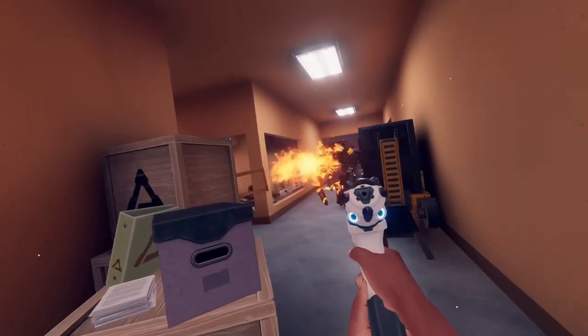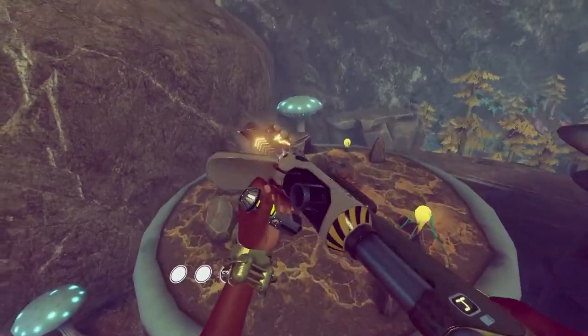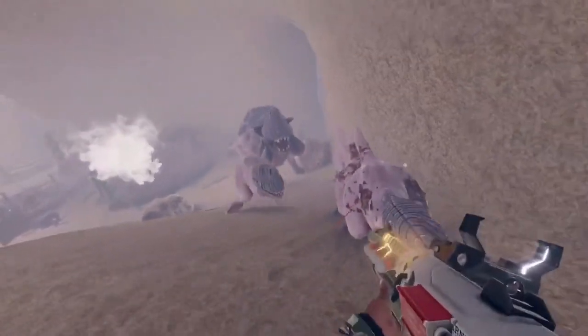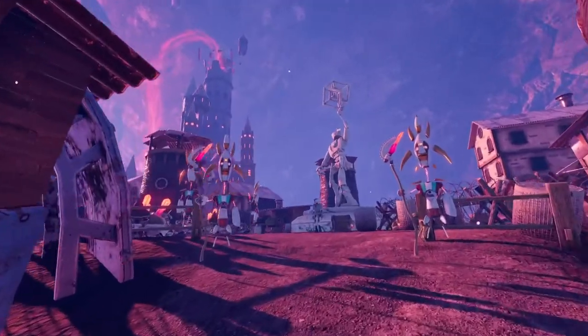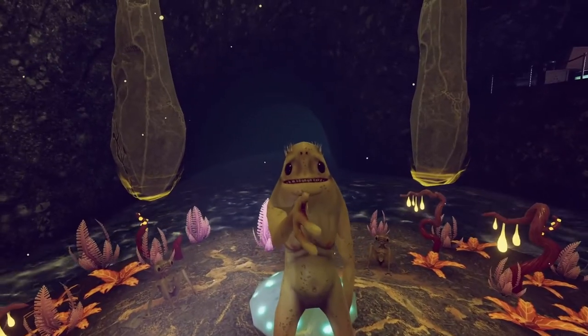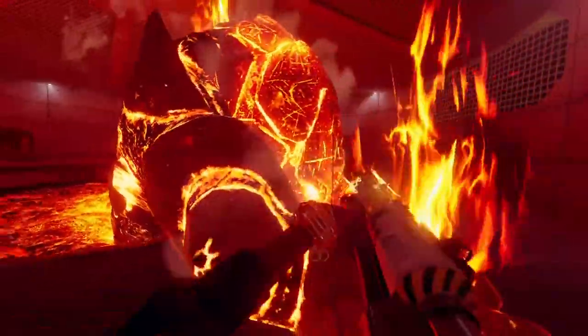Vertigo 2 is an immersive single-player FPS with a focus on story, spectacle, and tactile VR gameplay. Explore a vast underground facility with a case of loose inter-universal aliens. The twist is that you're an alien here as well. On your journey, you'll have to make some strange friends and defeat some terrifying enemies as you try to find a way home.